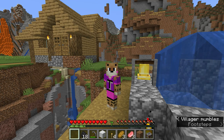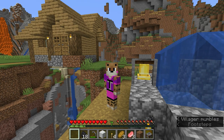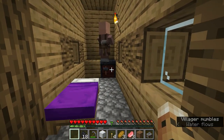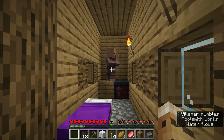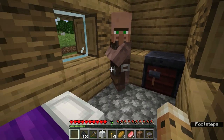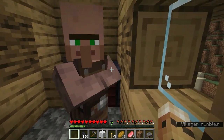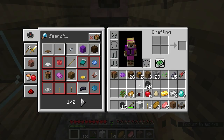You can see the toolsmith going in and out of the house — that's where his workstation is. Let's take a look at that workstation. This is the smithing table, and this is his particular workstation. If I were to break that he would turn into an unemployed villager, because I have not yet made any trades with him. Every villager with a profession — you can right-click on them and they will tell you who they are, their experience level, and their current trades. These trades are based on this specific workstation block.